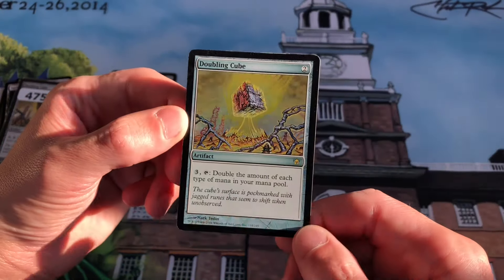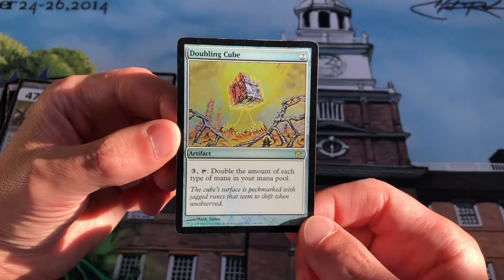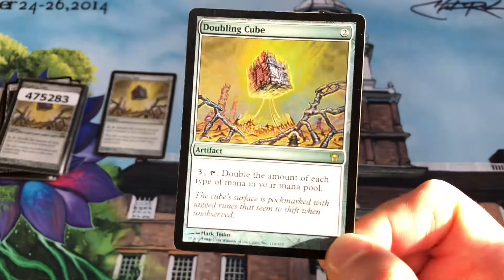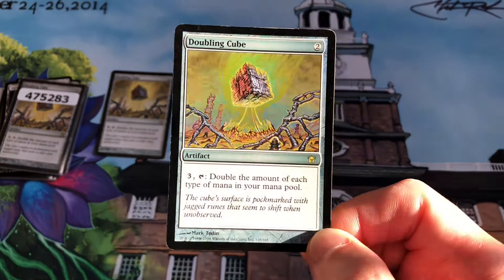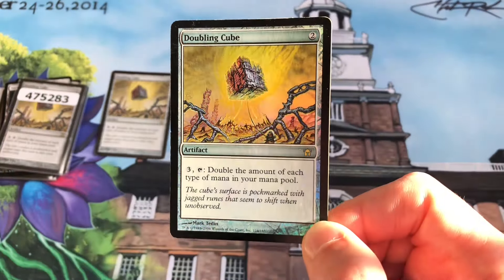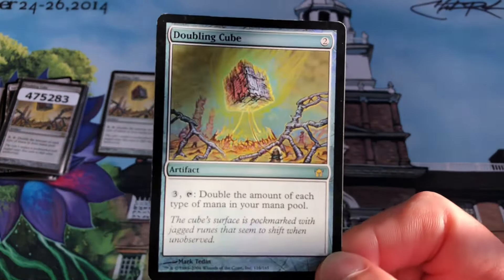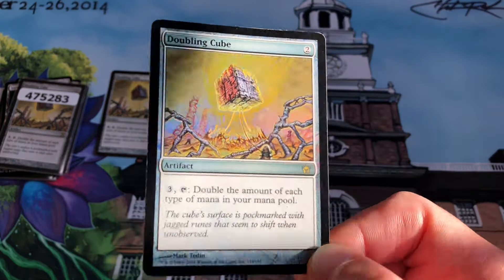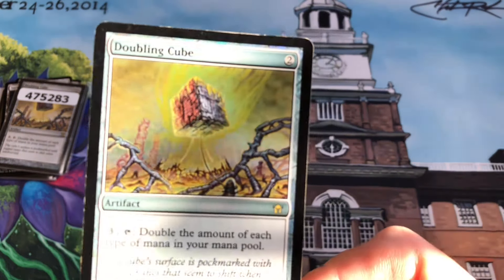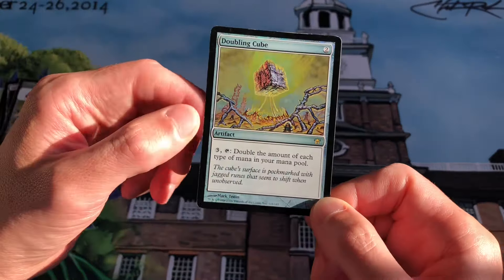I think people figured out a couple years ago how Jeweled Lotus could be played in the Legacy format. I see the price of Jeweled Lotus dropping a little bit because it's no longer playable in Commander at all. If I find some copies at MagicCon Las Vegas for under $30 or $35, I'll probably pick up a playset and maybe build a Legacy deck using these Doubling Cube cards. I just think the art is fantastic — it reminds me of Mana Vault and all of the Mark Tadine mana rock cards he's drawn over the years.